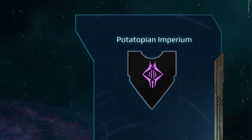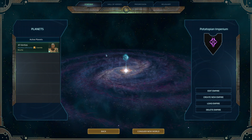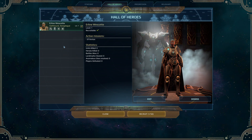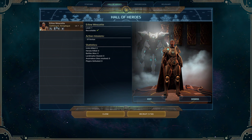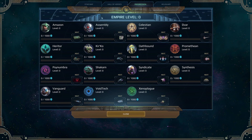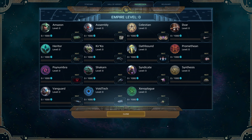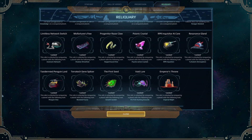Welcome to the Potatopian Imperium. This is my own personal empire that you can create — it's a progression system linking all of your games together in a really interesting way. You have a hall of heroes where you can see all the heroes you've created and even create more for future games. Right now I've got Earlene Westcott, who is an Oathbound Xenoplague hero. There are also interesting progression mechanics tied into the reliquary: when you play a faction and complete objectives in a game, you unlock new benefits to plug into your reliquary, which have unique effects and unlock things for your requisition — a kind of extra customization option when starting a game.